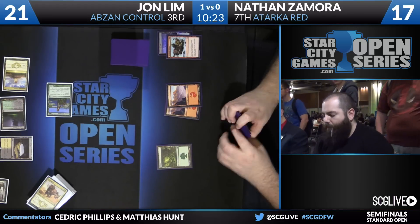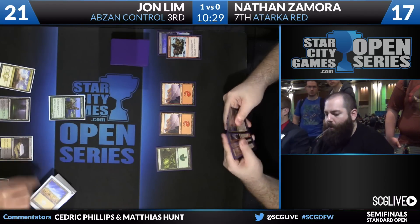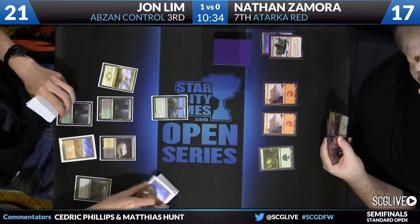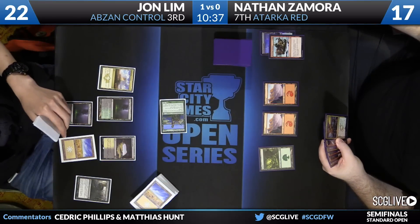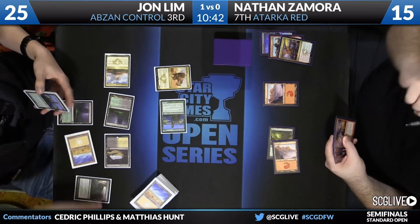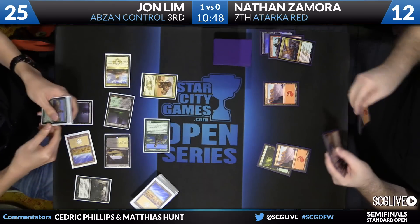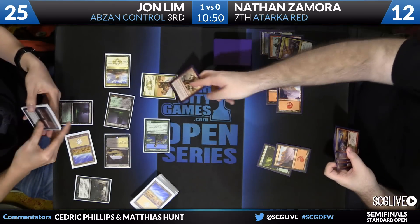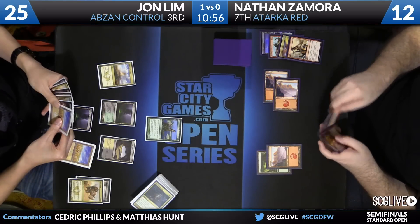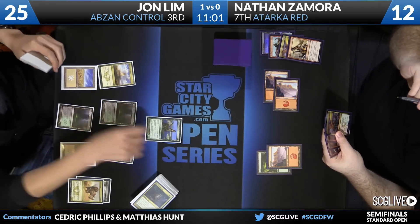You're not playing the Drown in Sorrow because who wants to Scry when you have gifts like this coming up? The commentators admit the game is effectively over. John's draw this game is truly incredible: Bio Blight, Drown in Sorrow, Courser, Courser, Rhino, Rhino — that is what you want in this matchup. If you could stack your deck, this is what you'd want. There's also a Dromoka's Command. Jon might end this game at 30 life.